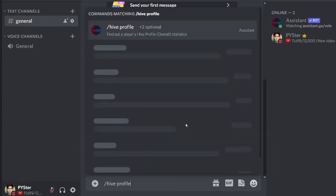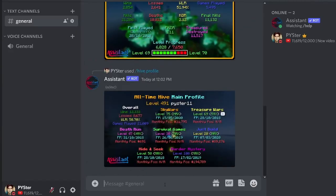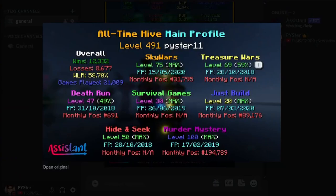You can do any game with the exception of The Bridge. You can even do slash hive profile, and although it may take a couple minutes, it's pretty cool because it'll give you a profile of all of the games, with the exception of the arcade games. They've got your total hive level — I have 491 levels on Hive — Skywars, Survival Games, Just Build, Treasure Wars, everything here. I have won 12,332 games on the Hive. That's crazy.